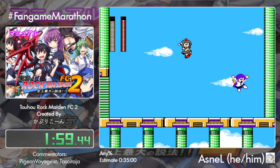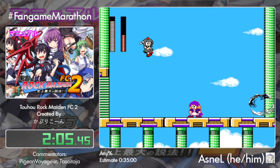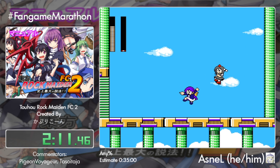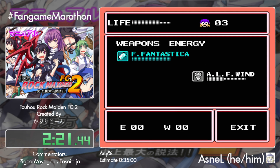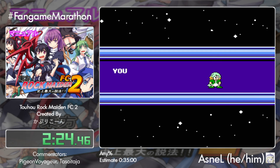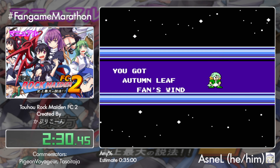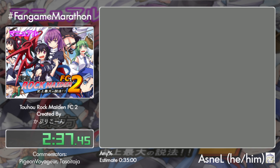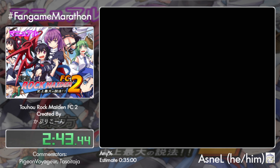Asnel is going to reach the boss room to face Aya. She will be spending a lot of time aerially, so the Buster is a very good weapon for the battle because you can always jump and shoot. Some weapons are only effective while on the ground. Here you can see the leaf tornado — that's the weapon you get upon defeating her. That was a really clean fight, not too many time losses. Soon we will see zips that will be used very often throughout the run.